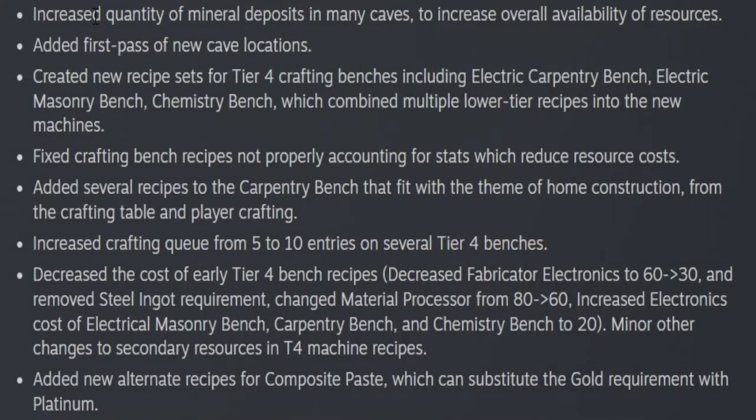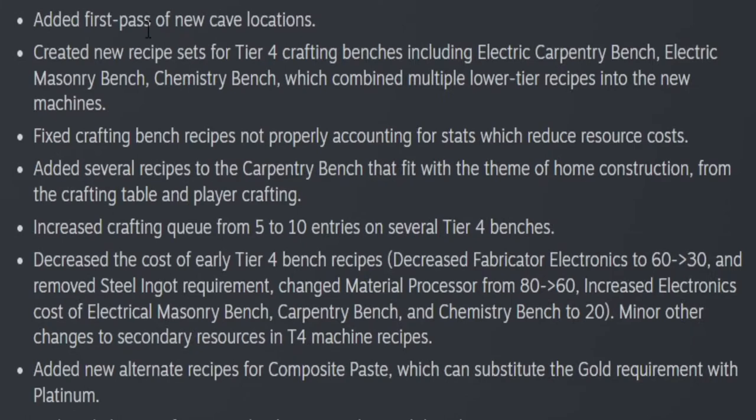Increased quality of mineral deposits in mini caves. Increased overall availability of resources. Added first pass of new cave locations, so new cave locations are available. Created new recipe sets for tier 4 crafting benches, including electric carpentry bench, masonry bench, and chemistry bench, with combined multiple lower tier recipes into new machines. Fixed crafting bench recipes not appropriately accounting for stats which reduce resource costs.